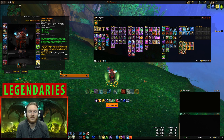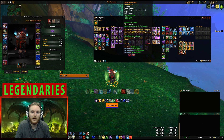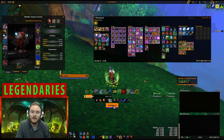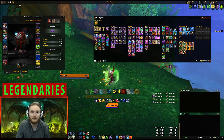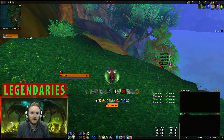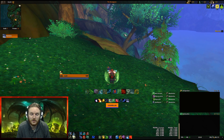Prydaz and Velen's are probably the best legendaries overall. Soul of the Archdruid is also viable only if you have Tier 20 two-set, since Soul of the Forest relies on having as many Swiftmends as possible — you hold Swiftmend until you anticipate AOE damage or heavy single target damage, then press it and follow with Regrowth, Rejuvenation, or Wild Growth for an increased healing burst. That's a short overview of the basic mechanics for mythic plus content as a Restoration Druid. Thanks for watching and I'll see you in my next video.